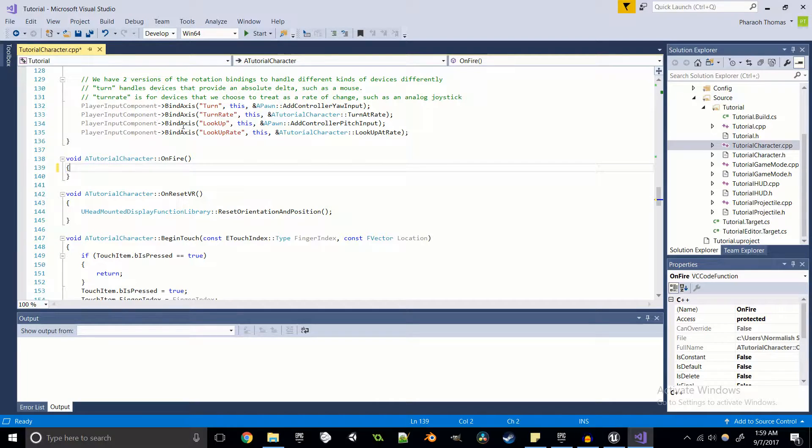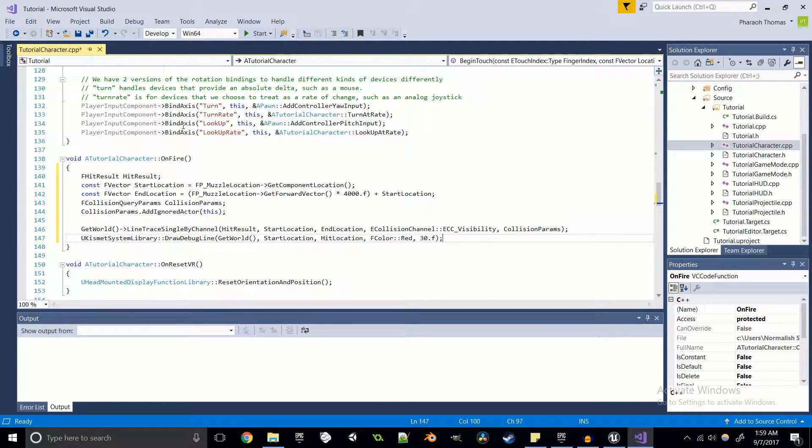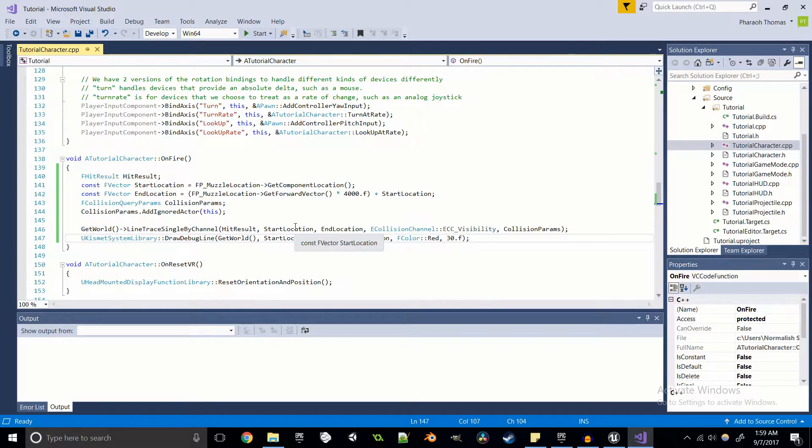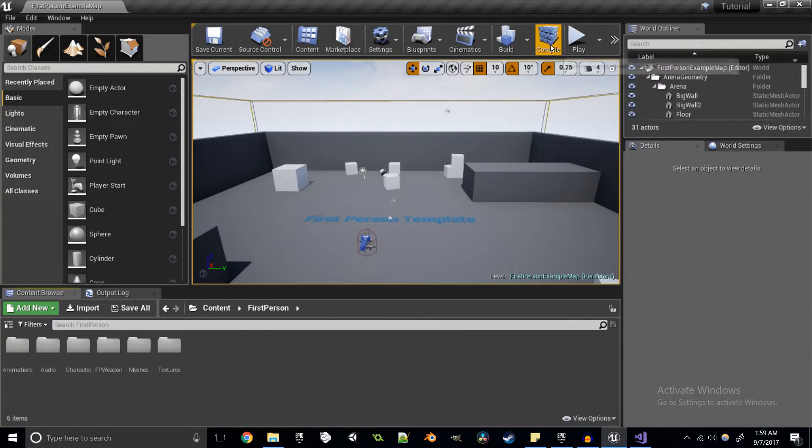So I'm basically going to replace all of the regular on-fire code with some hit result code — this is raycasting code. If you're unfamiliar with the concept of raycasting, there's a tutorial in the upper corner of the screen you can click on. But basically, if you don't want to watch that or don't feel like you need to, you can copy that code right there. All this is going to do — I'm going to go ahead and compile it — is fire a raycast, which is used for most first-person shooters and third-person shooters, probably since Wolfenstein 3D back in 1992. So this isn't a new concept.